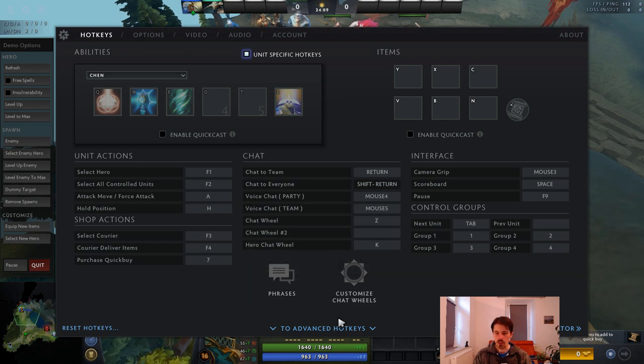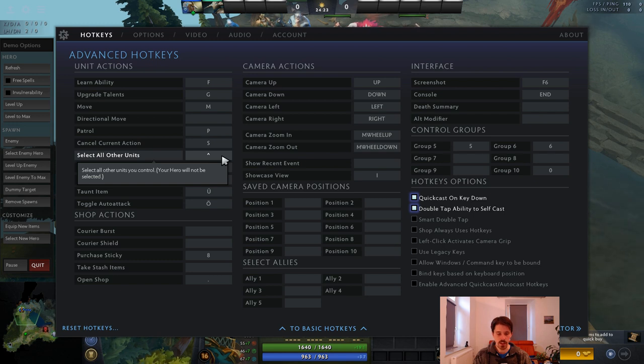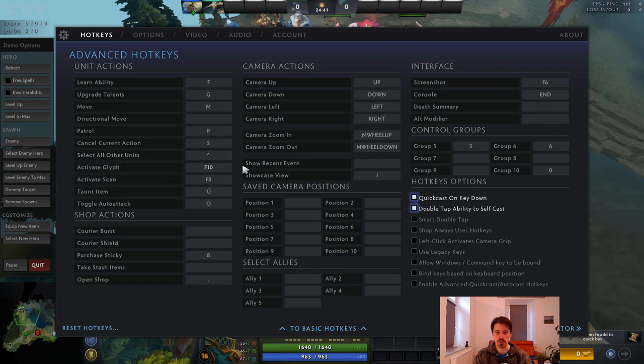In the advanced hotkeys, there's also select all other units. I'm using the circumflex key — this should be a tilde on an American keyboard, the key right next to 1. This selects all units other than your hero: your creeps, any illusions, any other summons like necro units. This is a very important key that you definitely should be using.